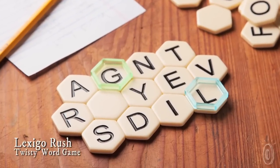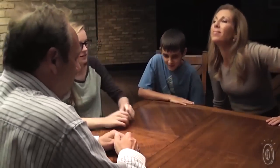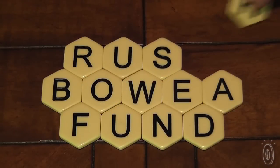We've created a new word game that is quick and easy to play: Lexigo Rush, the latest brand from Wiggles 3D Game Studio. You can gather up your friends and everyone can play at once. Lexigo uses these engraved hexagon tiles, and you arrange them in a 13-letter tile grid like this.